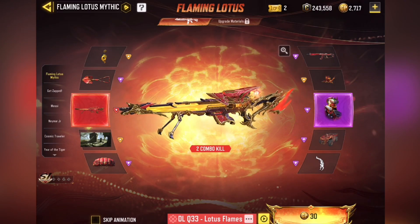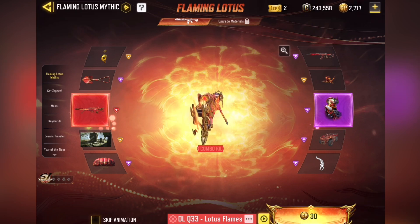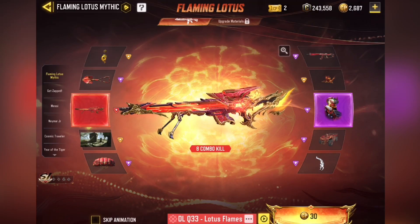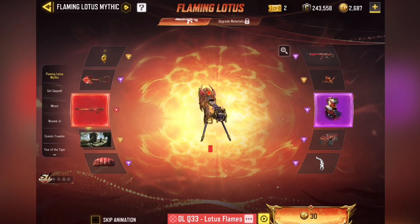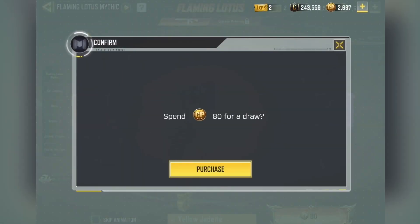I just realized I forgot to buy CP, so just bought those real quick. Probably doing four or five pulls, we'll see how it goes. First pull — come on, give me some luck. One of these days we get lucky with a Mythic draw and pull the Mythic Weapon within like three pulls. That'd be pretty sweet.